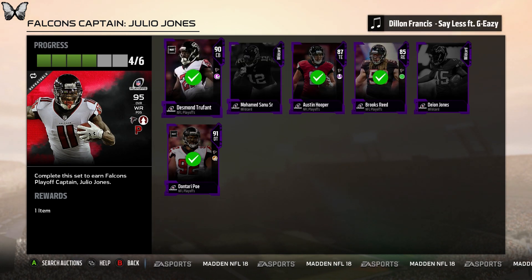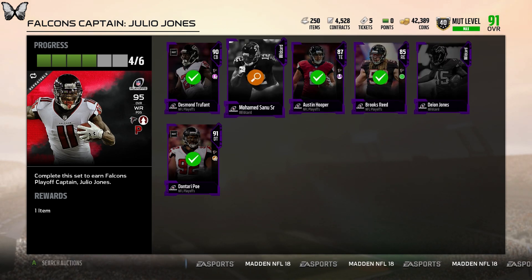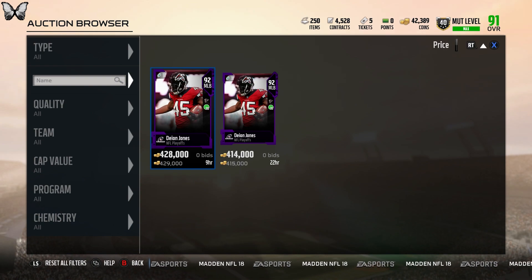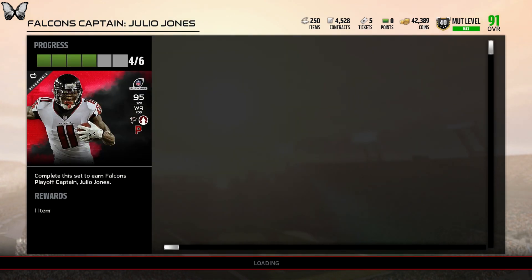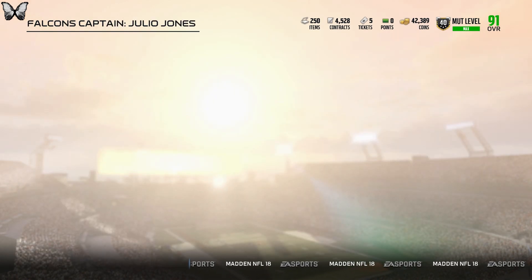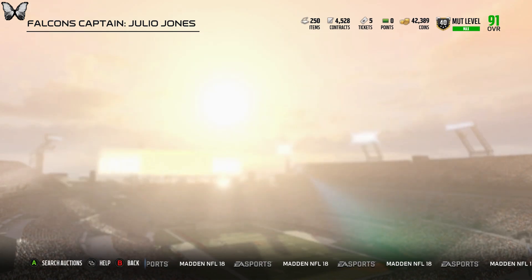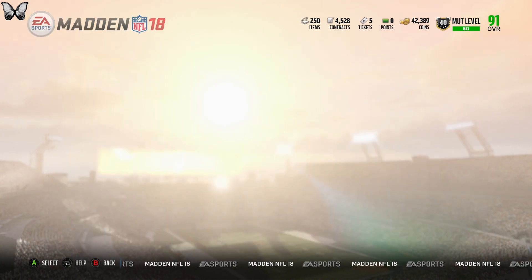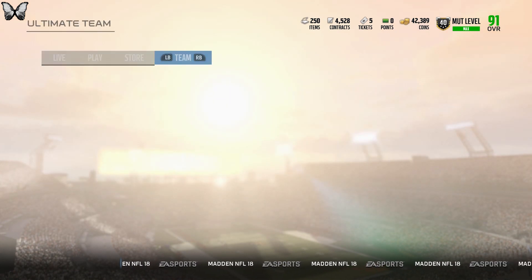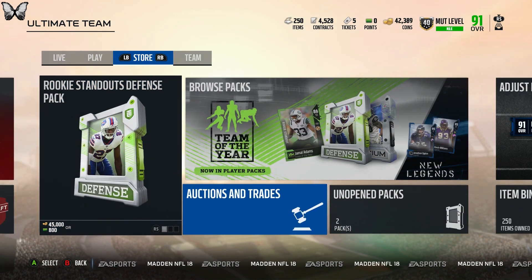There's still no point in me making the Falcons set because Deon Jones goes for 400K and Muhammad Sanu goes for like 200K, but Julio only goes for 500K. So when the cards that go into the set are good, it makes the whole set expensive and not worth making in the first place. I guess it's not that bad in my opinion. Let's go check out the cards — we're going to open up my free reward pack.